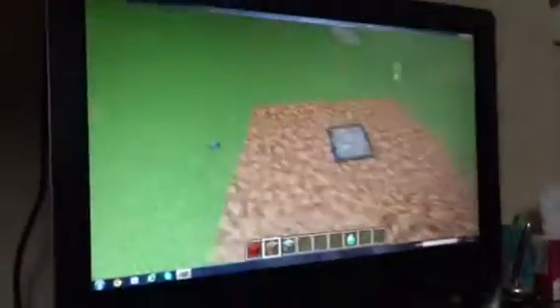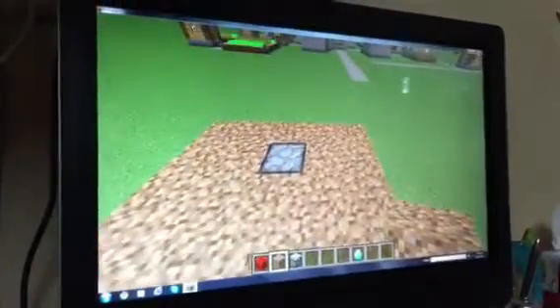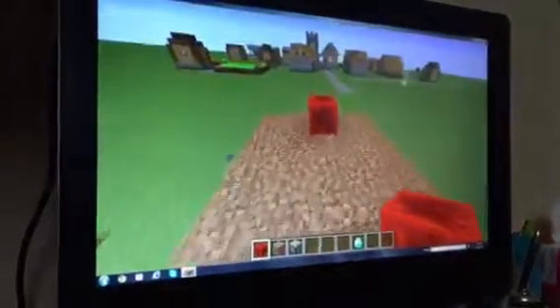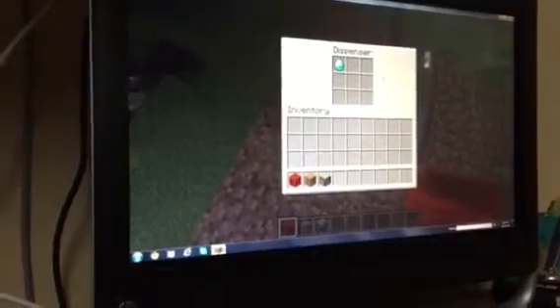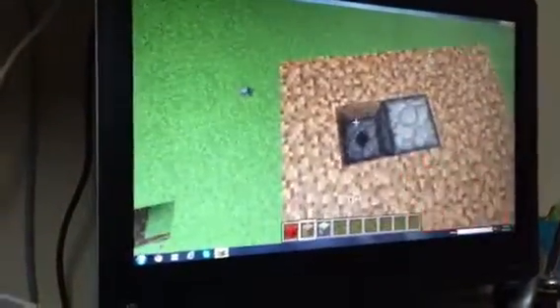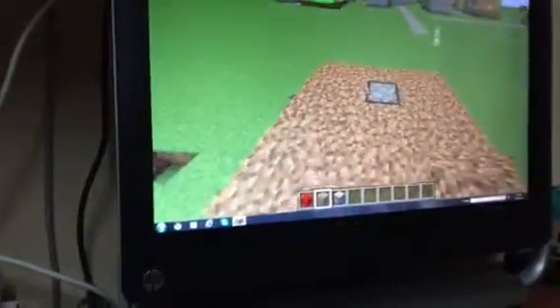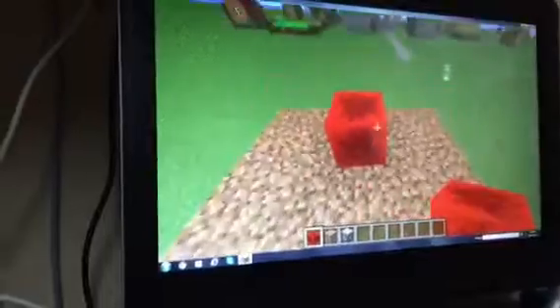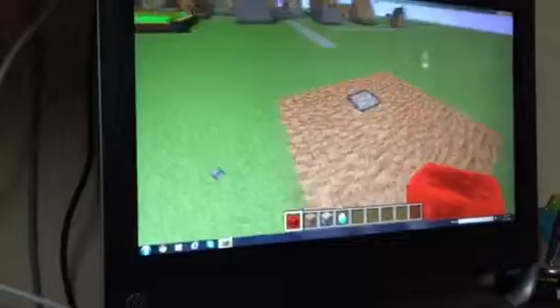You can do this all on the ground, but I can't place the sticky piston down — I'm not sure why. Then you're going to have to put a block of redstone on top of it. Put something in the dispenser — I'm going to put a diamond block. Put a block of redstone on it, and when you break it, it's going to come out.